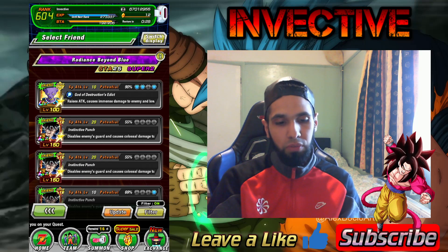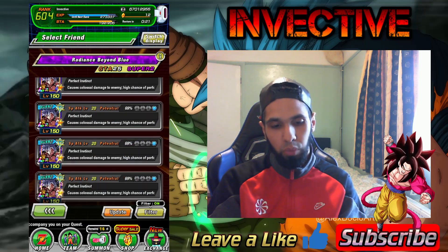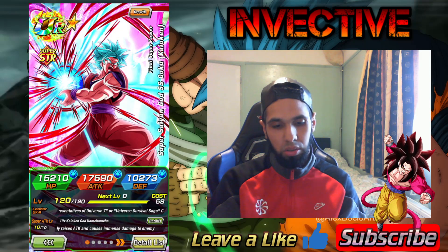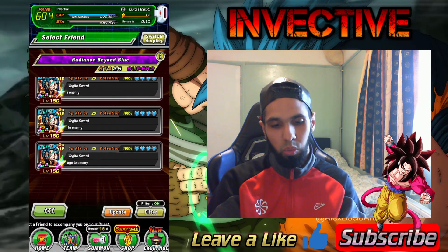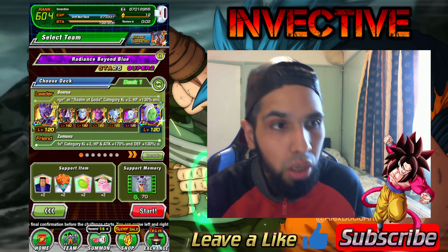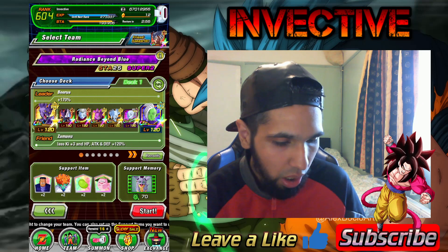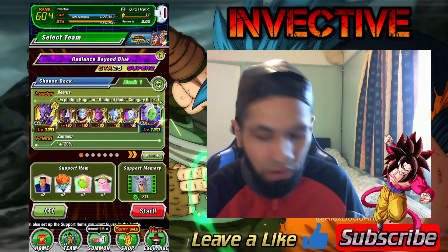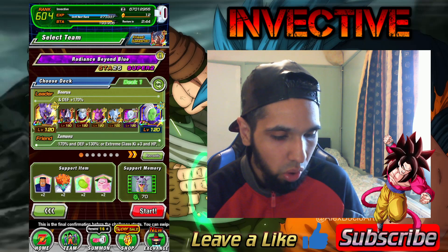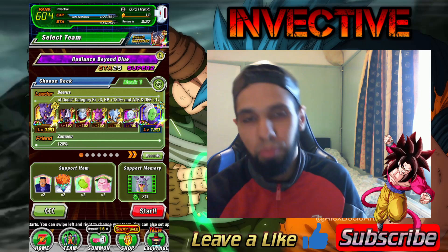Jumping into Radiance Beyond Blue — unfortunately I can't find many people with Beerus as leader, just one. So we'll grab a Realm of Gods leader as our Master. I've brought a full team of characters with the Connoisseur link: LR Beerus, Whis, Champa, and Vados — she fits in with the whole celebration. For items I have Android 8, Princess Snake, Senzu Bean, Ghost Usher, and the support memory Icarus.